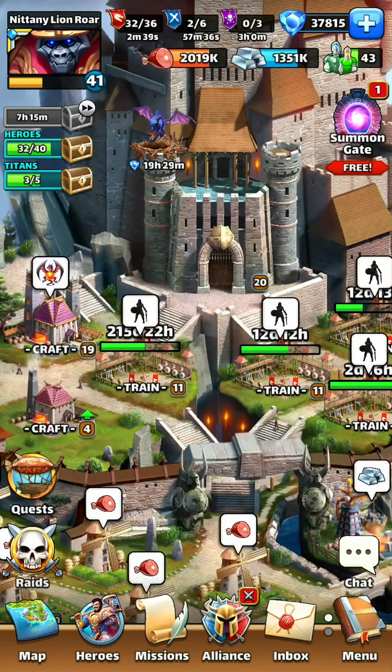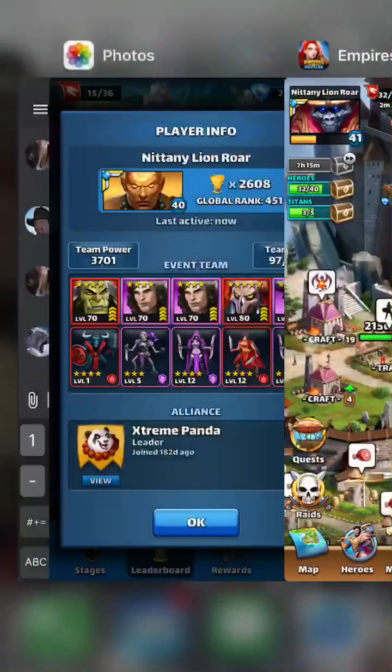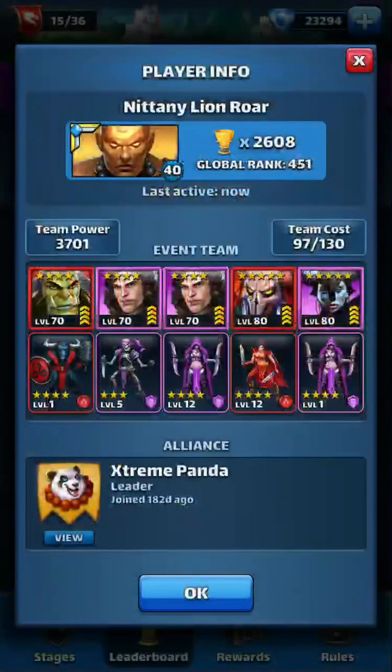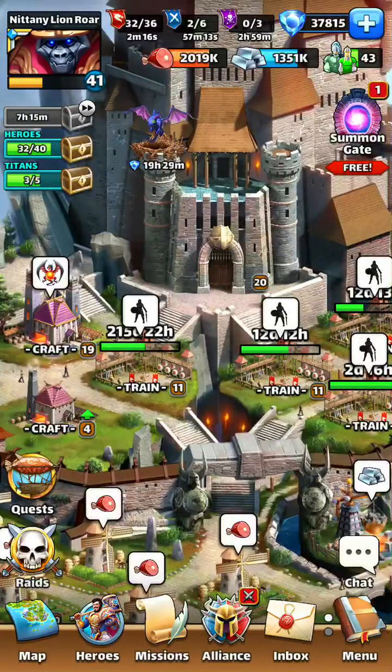The Legendary tier is where you can use your five-star heroes and your four-star battle items. As far as heroes go, you don't need to use five-star heroes. This is my team from the last event, which was Boldtusk, Tiburtus, Tiburtus, Gravemaker, and Sartana. So I had three four-star heroes in that one and still made top ten. You're going to notice a lot of the top players actually use a lot of four-star heroes in that Legendary event.